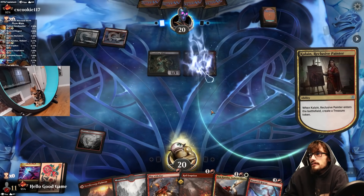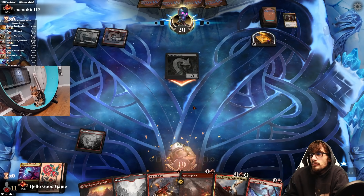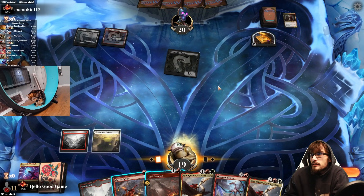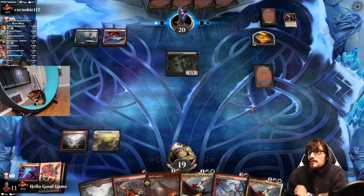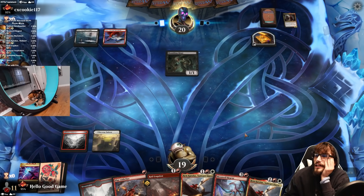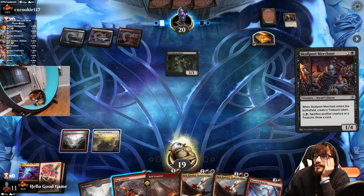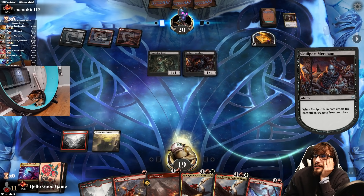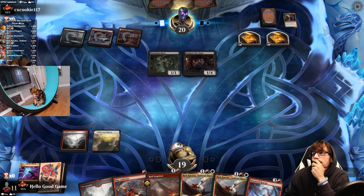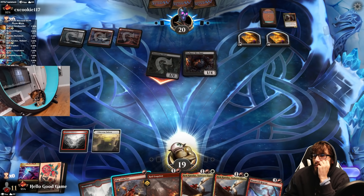We snag a card — this is going to be really bad. That's our turn. We hate Goldspan Dragons so much. All we can do is throw our Moon Veil in front of it. A lot of treasures, and the damage is fine.